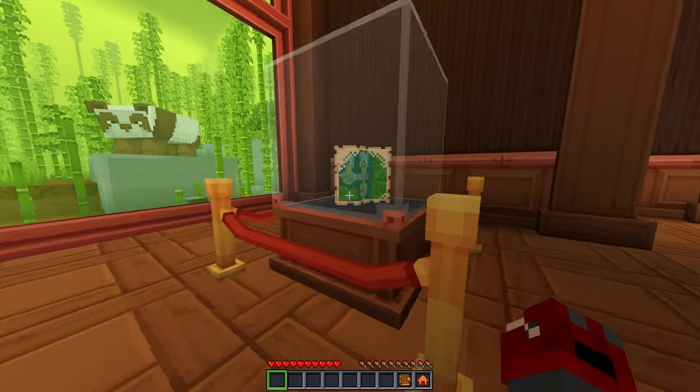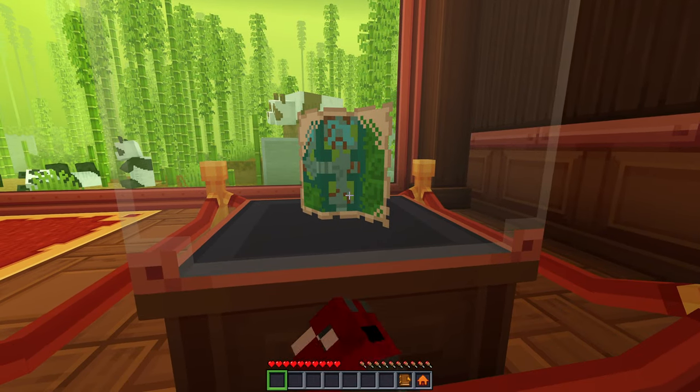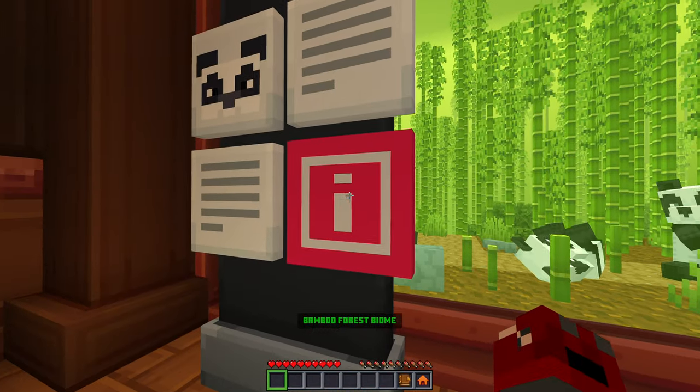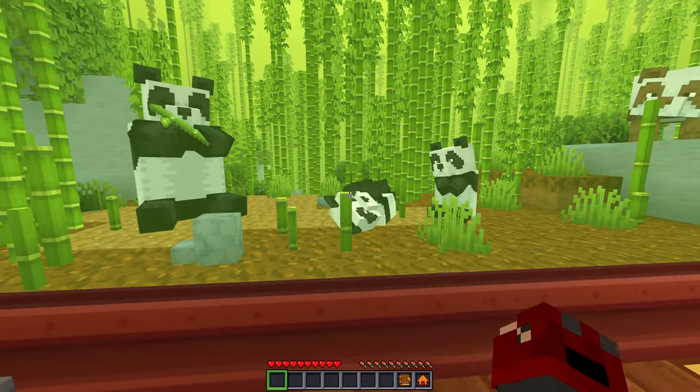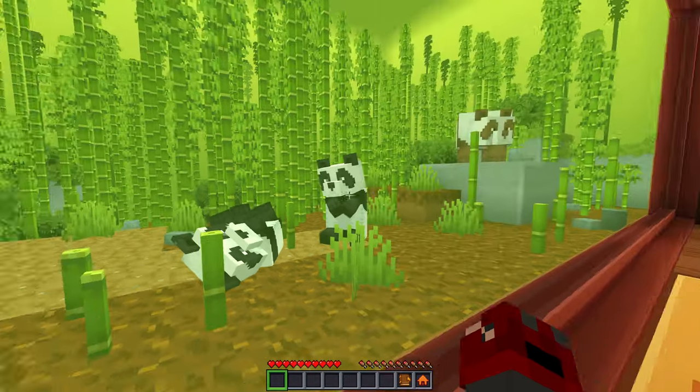We've got an interesting-looking map — looks like a drowned or something. We got some pandas and bamboo forest biome. The panda: meet the cuddliest inhabitants of Minecraft's bamboo-laden landscapes. These adorable pandas bring a whole new level of charm with their playful antics and endearing waddles. Make sure to bring some bamboo — they're always hungry, and a well-fed panda is a happy panda. Did you know pandas in Minecraft can actually sneeze? These fuzzy friends can let out a sneeze that sends nearby pandas flying — talk about a powerful puff!